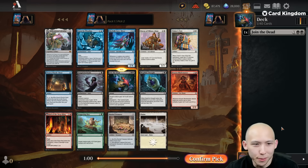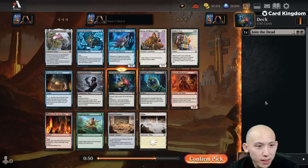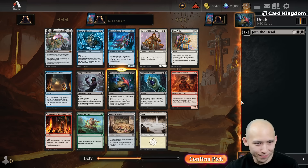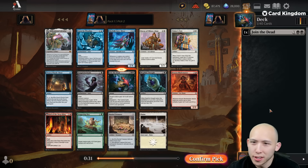We get a little bit rewarded with a second pick Join the Dead — number two. Had I taken the 4/4 flyer pick one, I would probably take the Tote second. But I don't see anything wrong with taking back-to-back Join the Deads. We won't be doing the Millennium Calendar this time around. The only two real choices here are Join the Dead and the Tote, so let's just follow up our first with another.